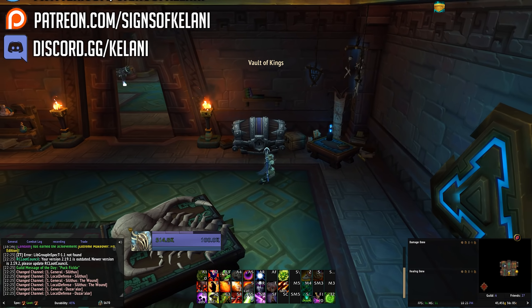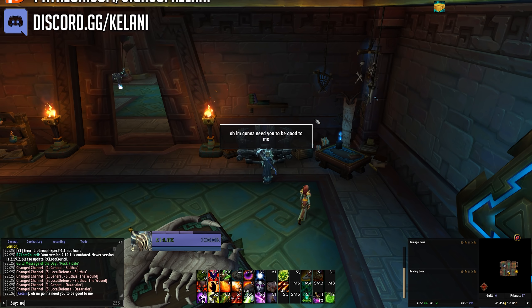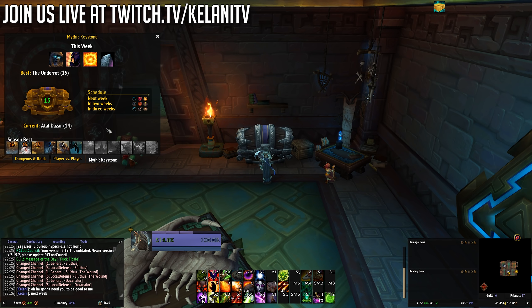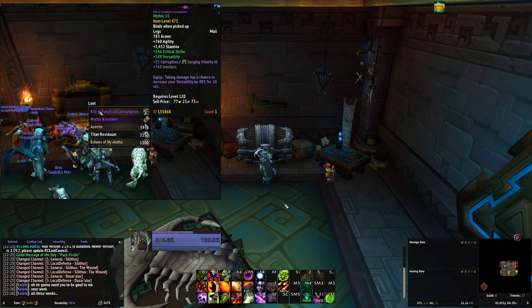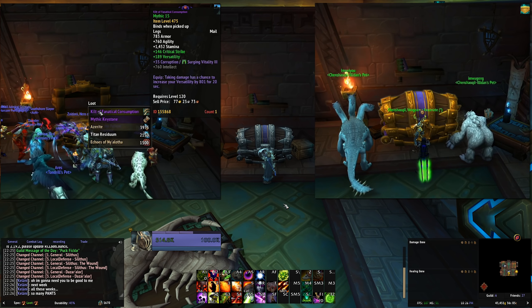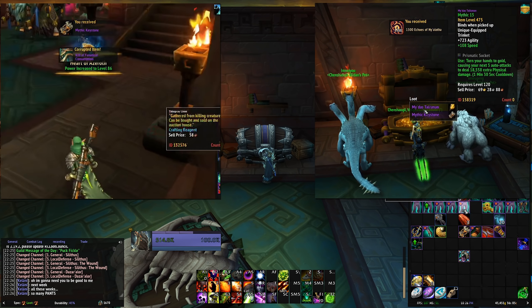Hey folks, this is Kalani. Have you ever found yourself in a situation where your weekly box just doesn't seem to understand your current gearing needs? Maybe you need a new weapon, but that shiny golden box for some reason just keeps giving you pants after pants after pants. It's like the game thinks you're running around butt naked all the time, telling you to cover up your Zandalari golden jewels. Getting a piece of gear out of the weekly box that gets immediately sharded or vended feels quite disappointing.